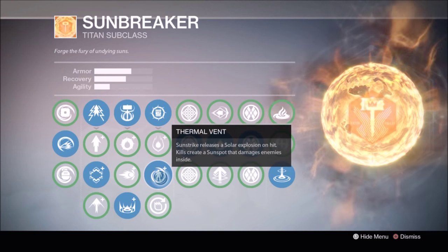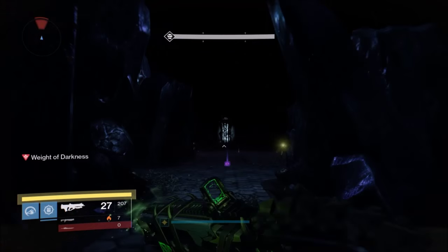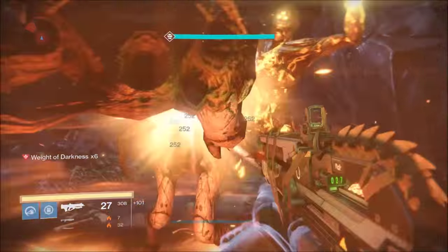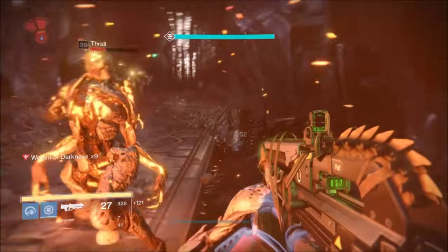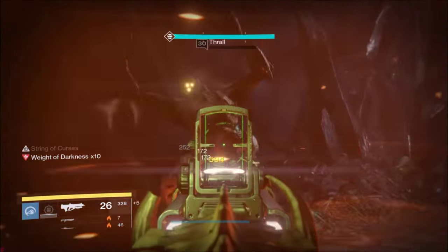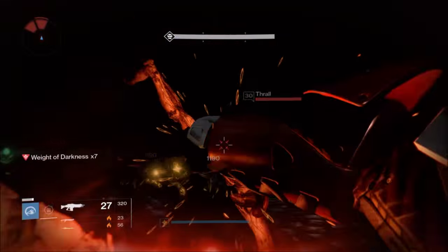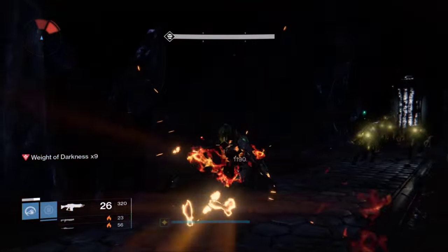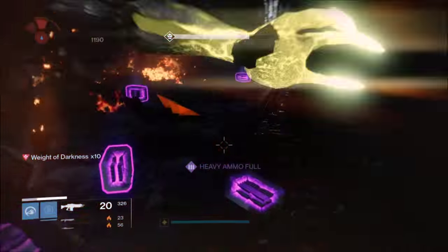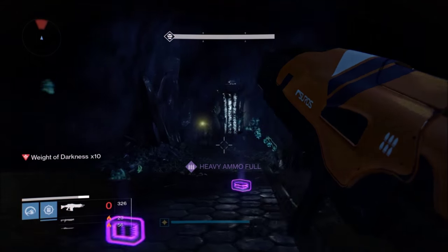I also swap in Meltdown depending on the encounter. Stoke the Forge has its uses as well, so melees can be very flexible depending on what you're trying to accomplish. Now I want you to check out what Thermal Vent does with Fire Keeper. And now I want to show you what happens when you have Insurmountable Skullfort, Cauterize, and Stoke the Forge — if you haven't noticed, I haven't lost any melee energy at all. I still have double melees.